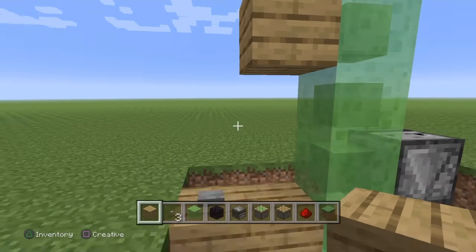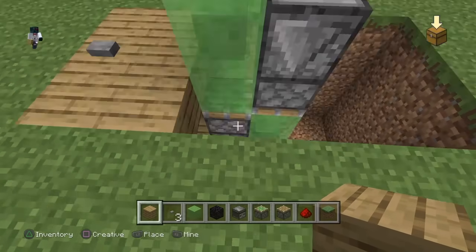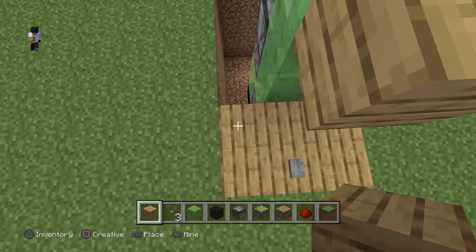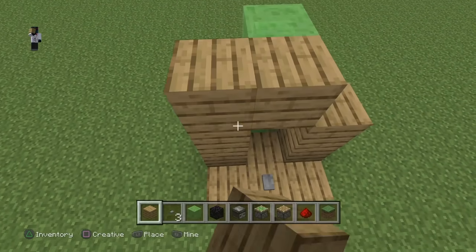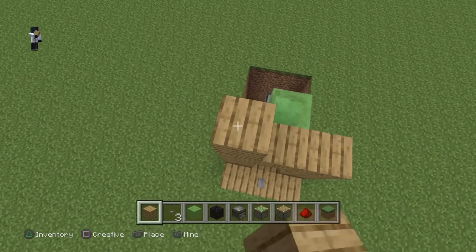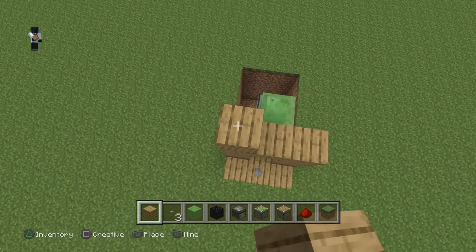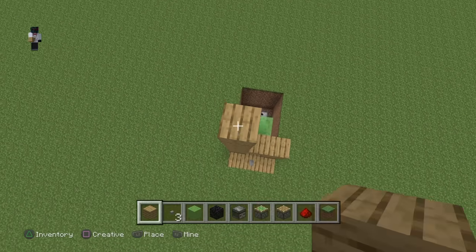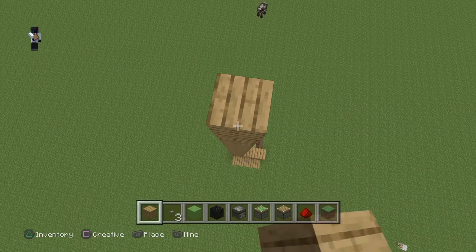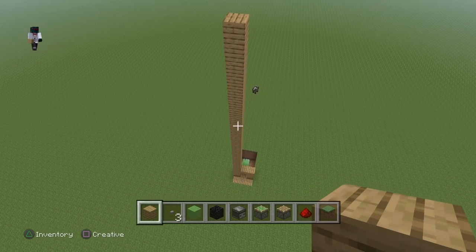Now put blocks here and here, covering up this bit — make sure you don't cover up this bit here because that will stop it from working. Get another block of your choice — I'm doing mine all in oak wood — and box it in. Now go up however many blocks you want. I'm putting mine up to 20, so let's count up: one through twenty. At the moment you've got 20 blocks going up.